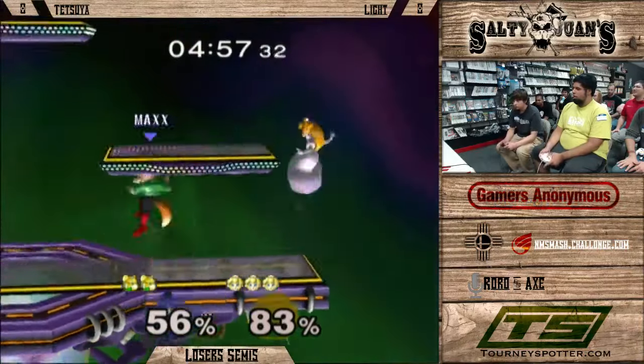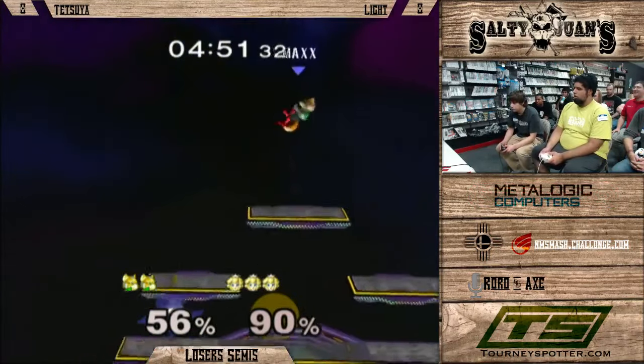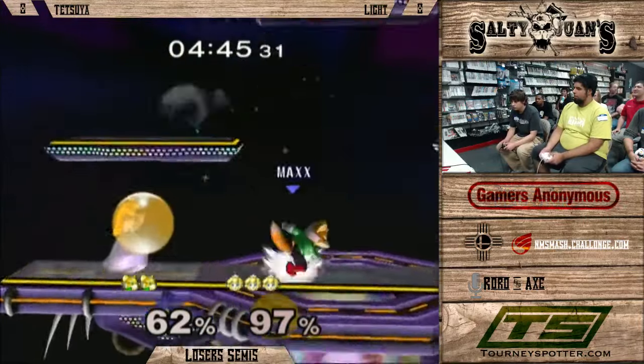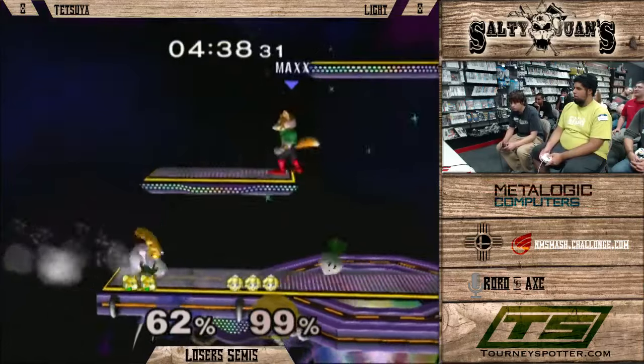How is Peach's spot dodge compared to others? It's one of the best, if not the best in the game. It's extremely quick — she's invincible throughout almost all of it, so it seems like it's pretty hard to punish, at least relatively. Man, they're just in the neutral game. It's so scary.